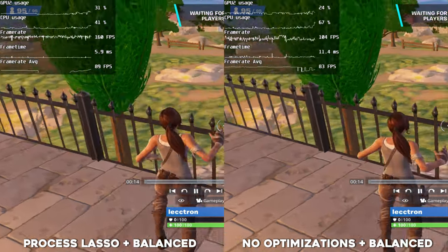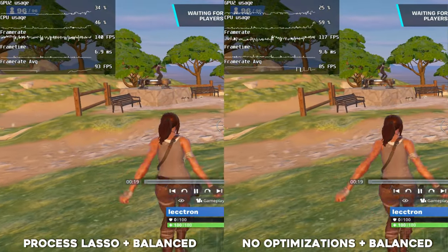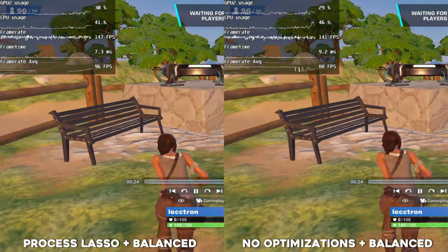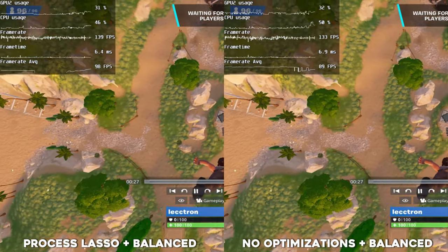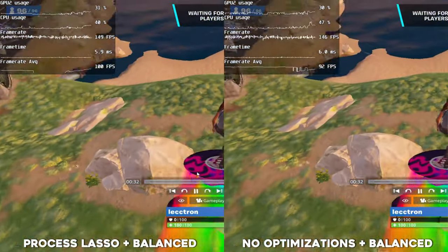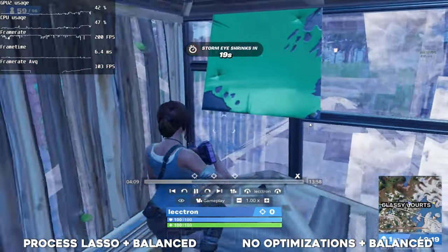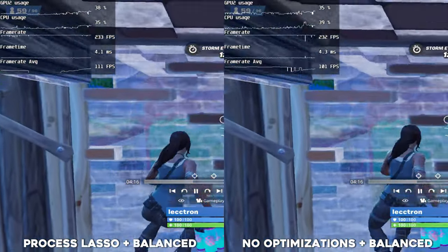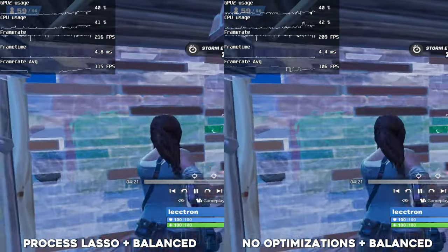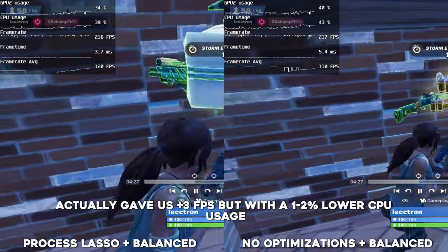In the lobby we're already seeing really decent FPS — above 144 pretty much all the time. In the area where it used to dip, it only dropped to 139. Mid-fight we're seeing the highest peak FPS yet — 225, 235, 236, dropping to a lowest of 183. Definitely a higher average FPS with Process Lasso — it gave us more FPS there.